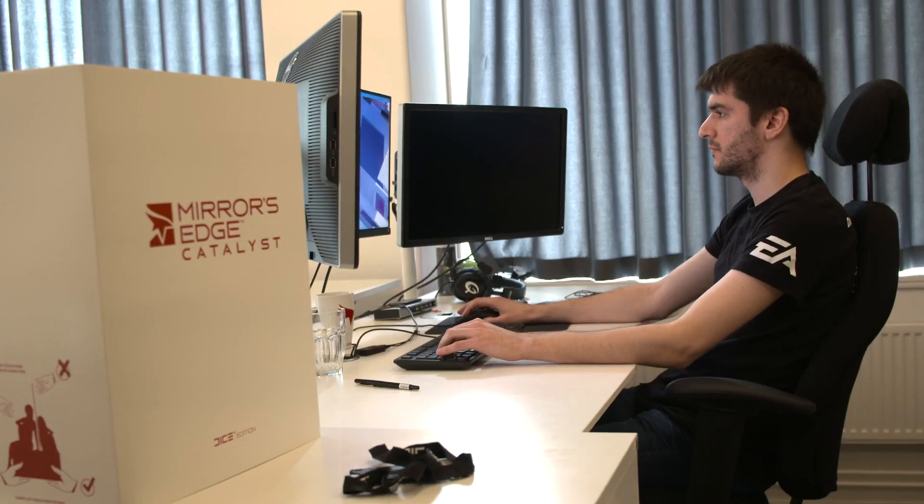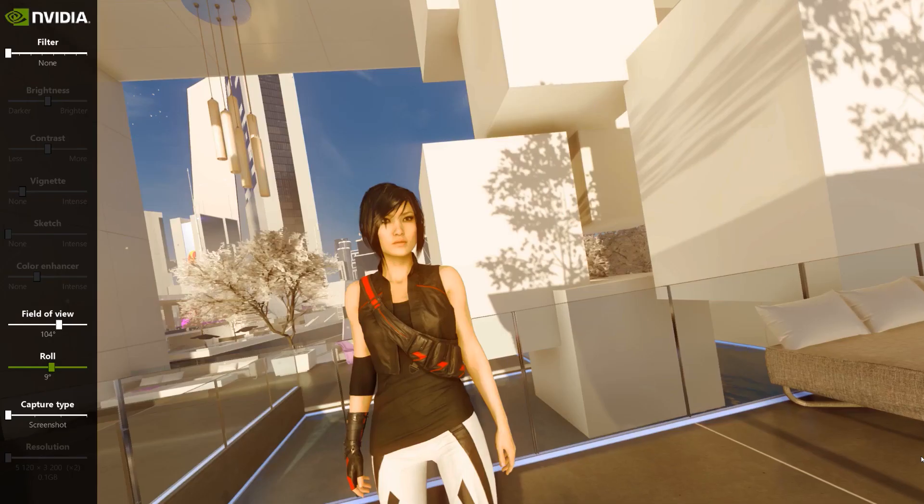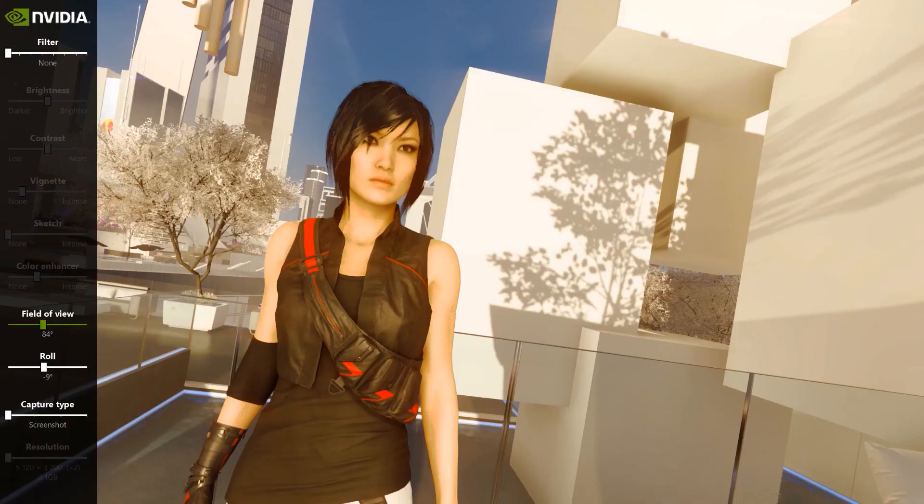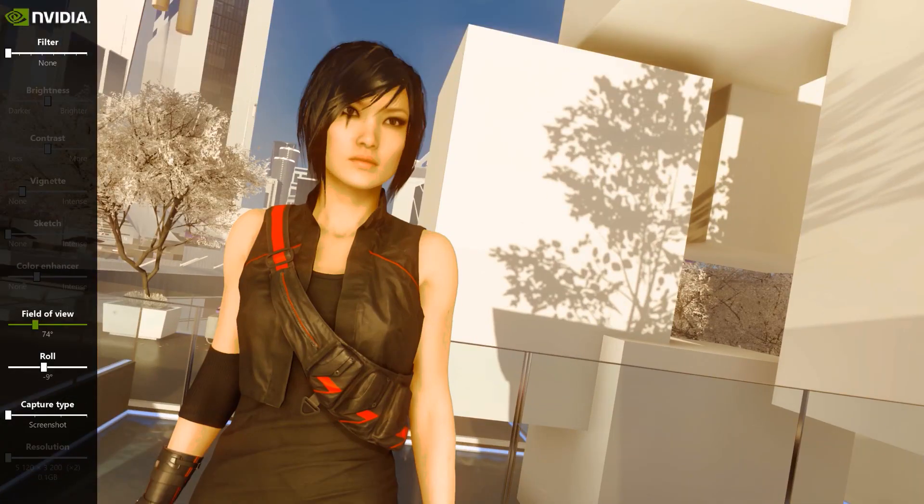In ordinary games, when you just take a screenshot, you're basically done — if you want to do any changes, you can only crop the image. With Ansel, you have more control. You can actually control the lens of the camera, which enables you to set the field of view. By doing that, you can create much, much more quality in your screenshots.